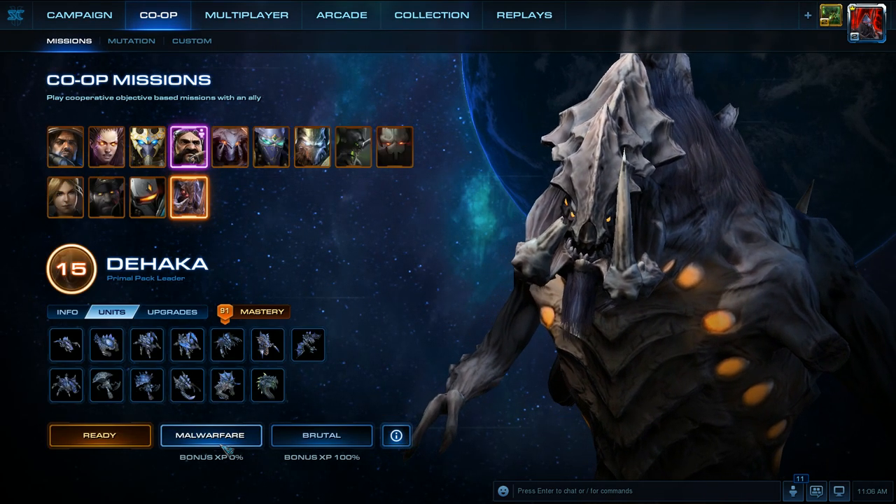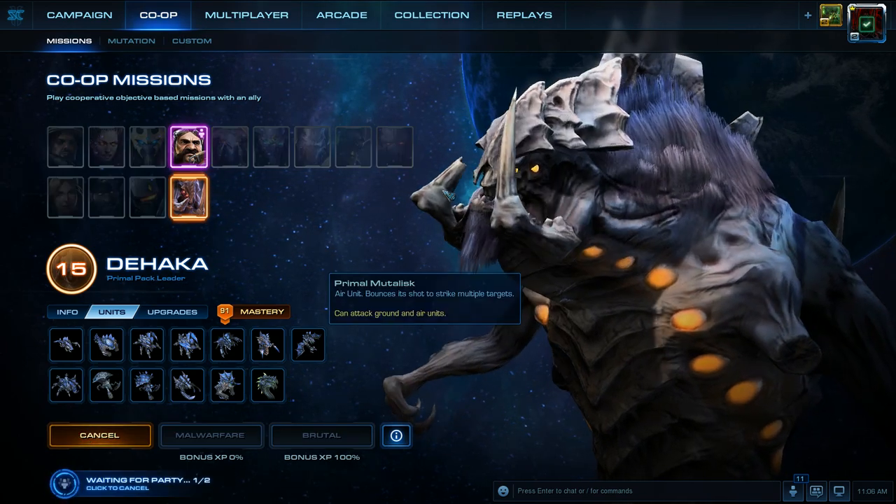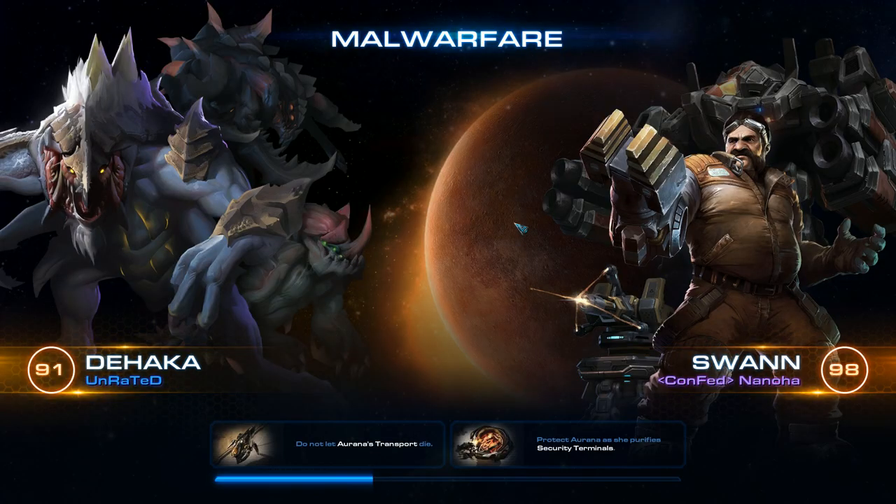We're going to be playing the Mountain Warfare co-op mission on Brutal Difficulty. It looks like Nanoha is Mastery Level 98 — and you're going to have to correct me if I pronounced your name wrong. Just let me know later on, and in future videos if you're in with me, I will pronounce your name correctly.